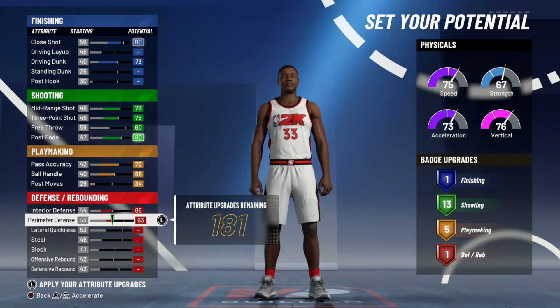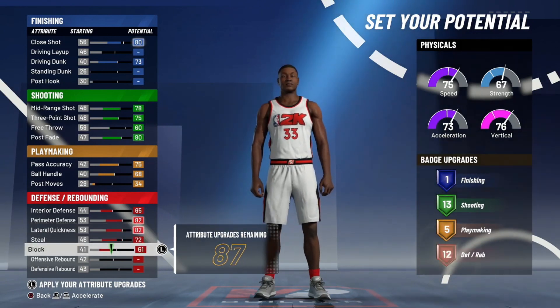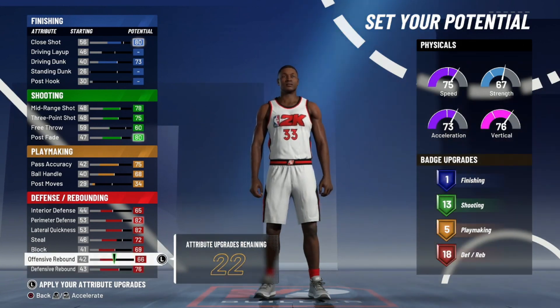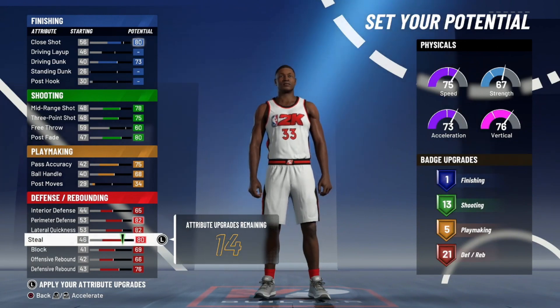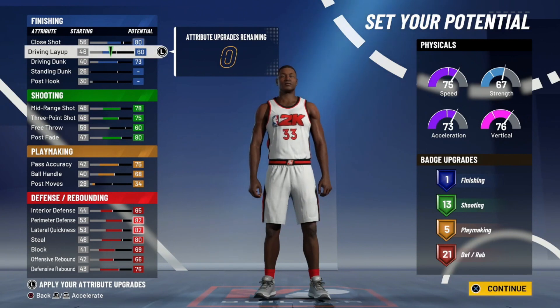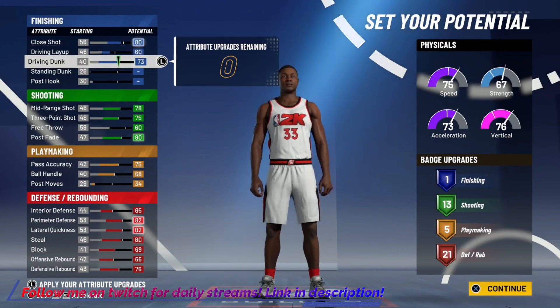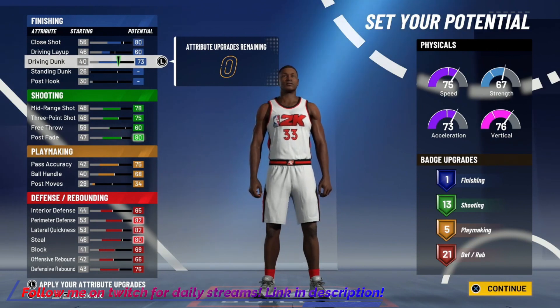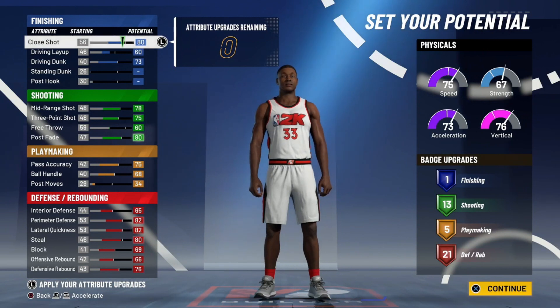For defense, you basically want to max out every single category. The only thing you don't want to put to max quite yet is steal — you're going to come back to that in a second. Max out everything, then put up your steal so that you just get 21 defense badges, up to an 80. It can get up to an 82, but you really don't need that — 80 is more than enough, and that's a really high steal. These last 14 attributes just put into driving layups, so you can make driving layups if you're only a few percent contested. This isn't a finishing build — it's an outside build — and your dunk is high enough so if you're going to be open you'll dunk it anyway. You can see the badges are pretty good; you have enough to get done what you need to do.